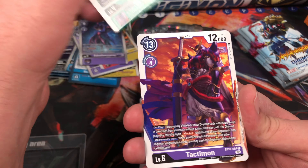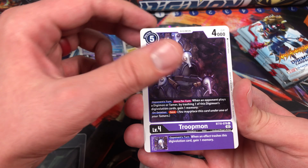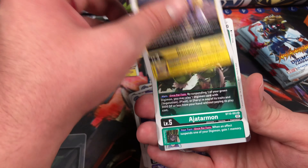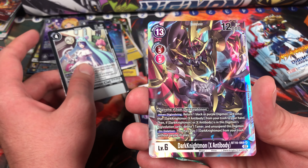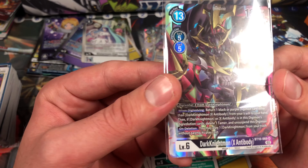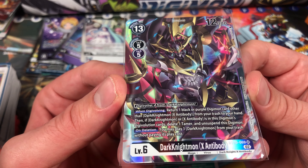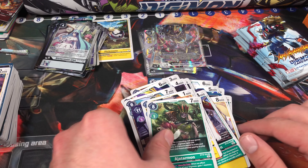So here is Blastmon, Tactimon, Shortmon, Godmon, Troopmon, High Vision Monitamon, Beelzemon, Renamon, Ajatarmon, Systemmon Seal — nice! And ooh, Dark Knightmon X-Antibody — another cool card. He's got a mouth around his chest. Did you evolve from Dark Knightmon? Okay, I guess Dark Knightmon is like a level four, that makes sense.